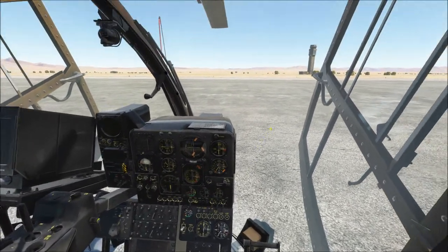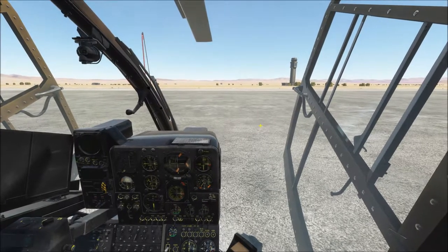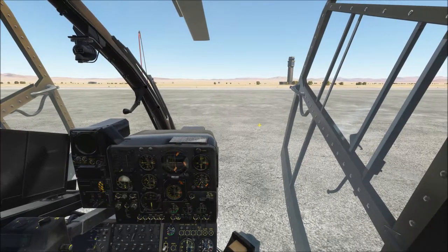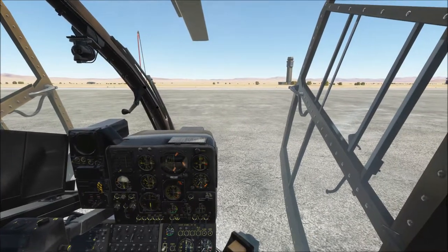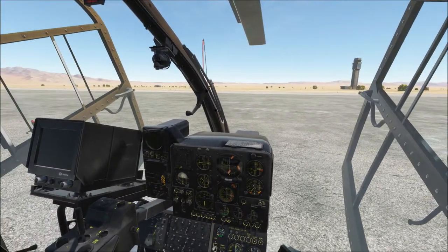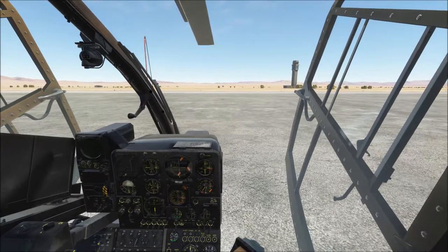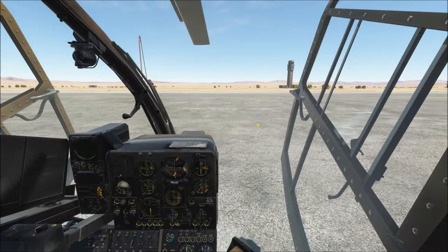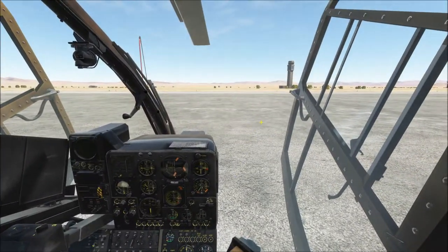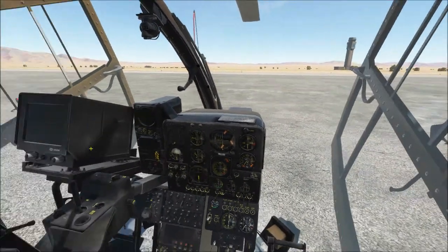As always, text in my checklist that's in red font indicates items already set to the correct positions for a new aircraft startup. If you're spawning in for the first time, you can skip those steps. But if you've come back to get rearmed, refueled, or repaired and had to shut down, those are steps you'll want to verify. Items in blue text are generally conducted from the co-pilot seat, which is the left seat. The pilot is on the right.